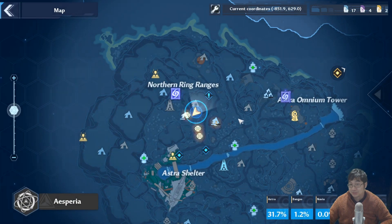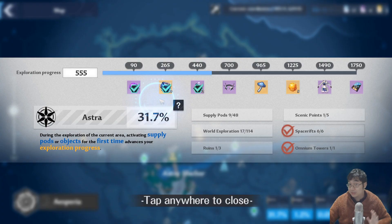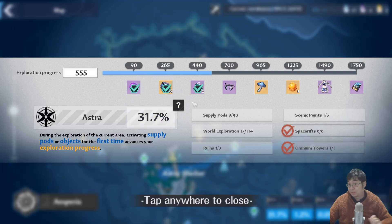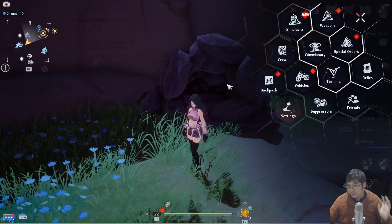For world exploration, you can get dark crystals from chests as you explore the world, and also from world exploration completion itself. Each zone you explore rewards more dark crystals, so make sure to clear as many zones as possible.